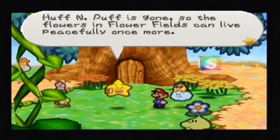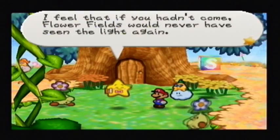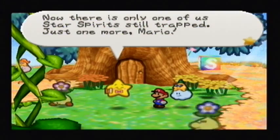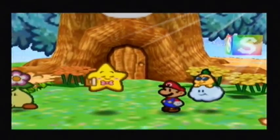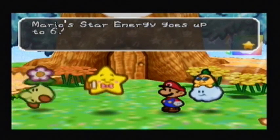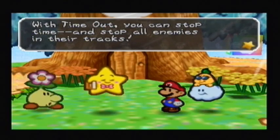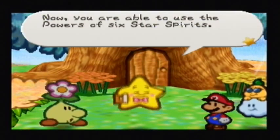Well, they were never one for being intelligent — well, except maybe Kammy Koopa. But hey there! That's the sixth star spirit. "What a pleasure meeting you! My name is Clevar. Thank you for saving me. Huff and Puff is gone, so the flowers and flower fields can live peacefully once more." And with that, Mario's star energy goes up to six. Mario can now use Time Out, a new star spirit power.